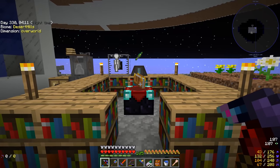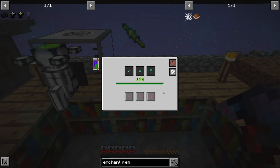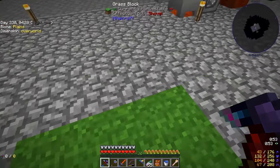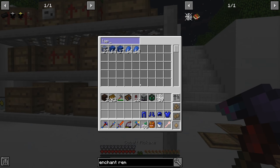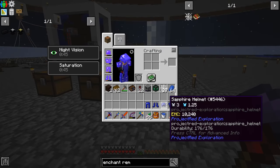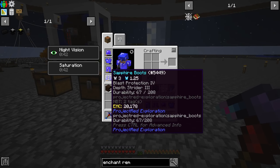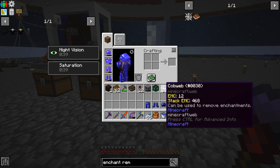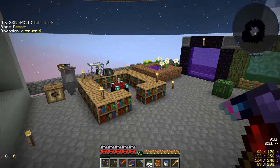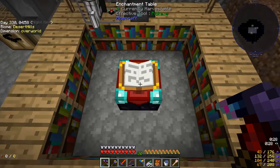I got back from the Nether with 105 levels - that's quite a lot. We now have 109 total. I made a fresh set of armor since our current armor is pretty worn. I also have cobwebs which can apparently be used to remove enchantments if you want to reroll your gear.